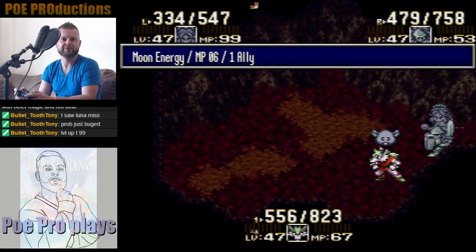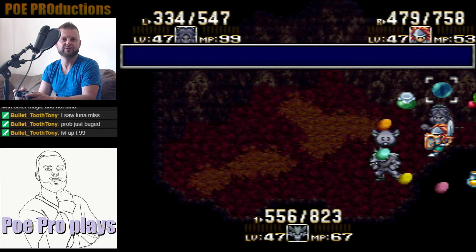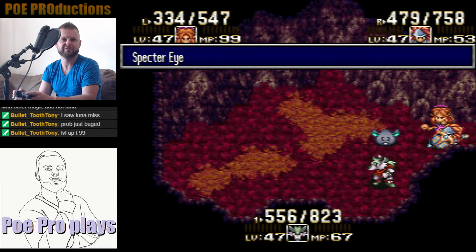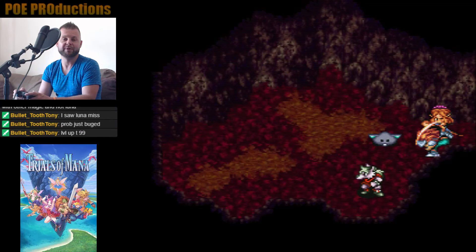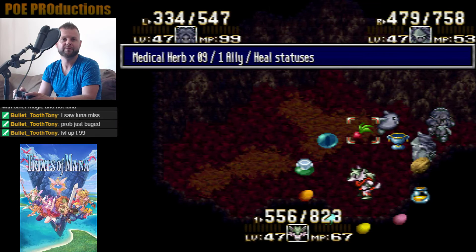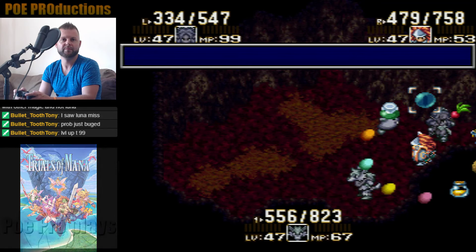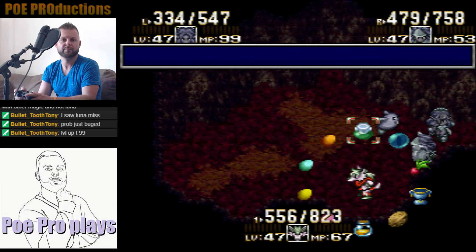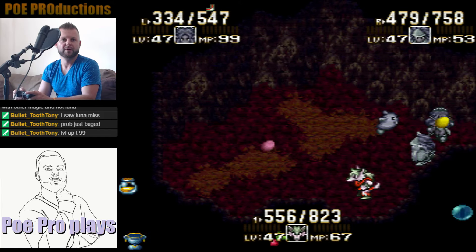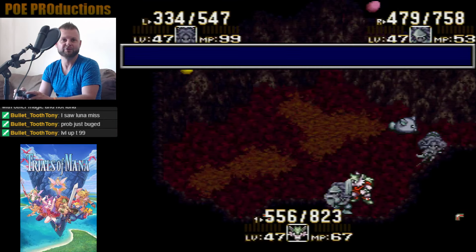Alright, so first things first. I'm gonna cast Dispel on him — apparently it helps according to videos. So everyone's gonna get their Drake Scales right now, we're gonna up everyone's attack.